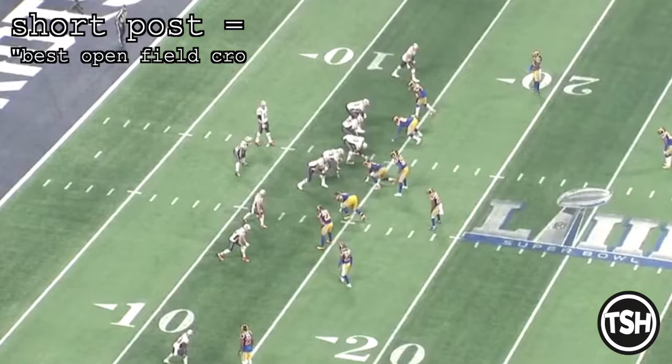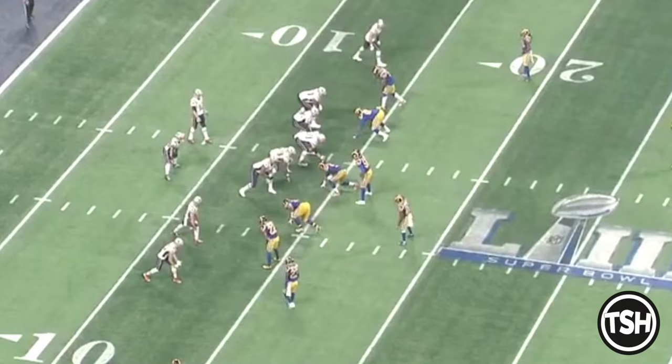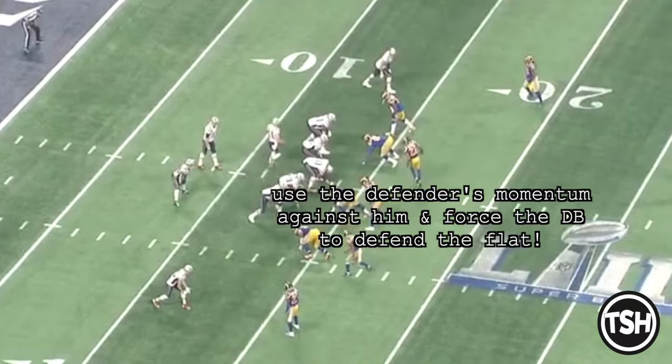This is what you call a short post route, which is your best open field crossover. He sees the defender running with him, he knows it's man, so he knows he wants to use the defender's momentum against him — the defender who's running across the field.